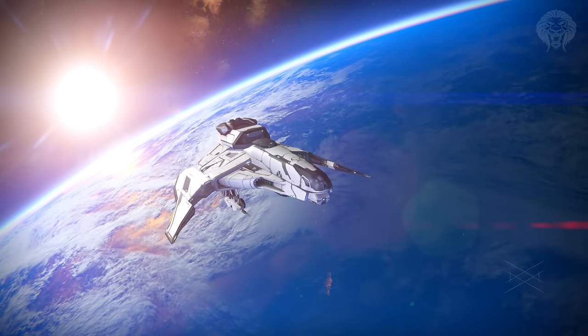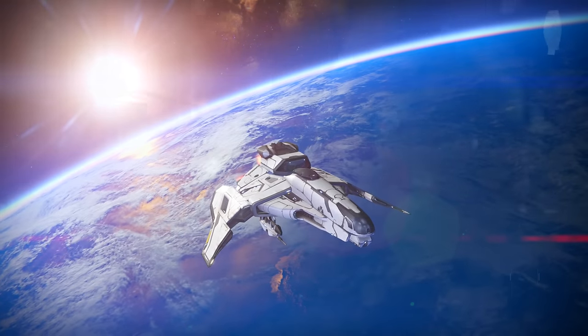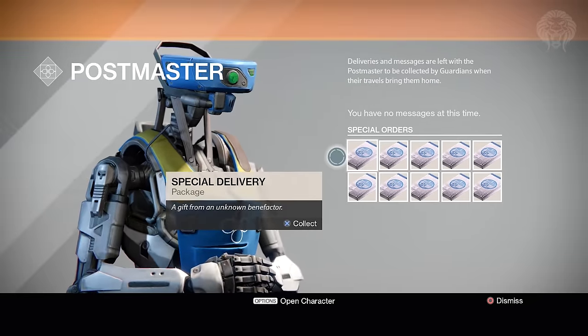What's going on guys, this is Unknown Player here. In this video we'll be taking a quick look at the special holiday gift from Bungie, and also how to get the special emblem too. To get the free loot it's really simple — just head over to the postmaster and you'll have the special packages waiting for you.